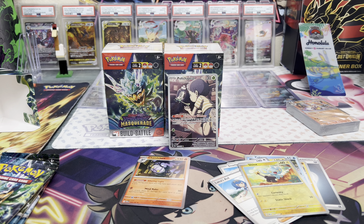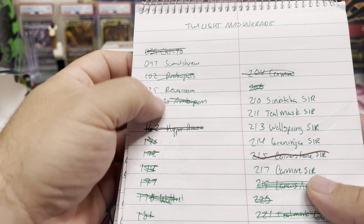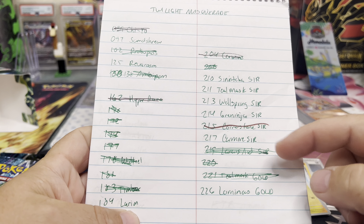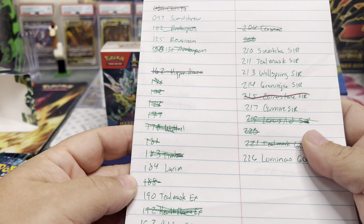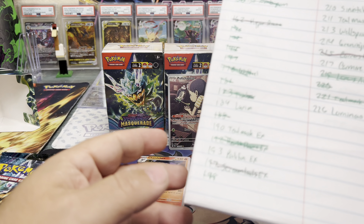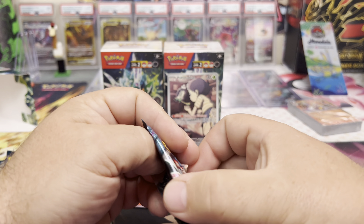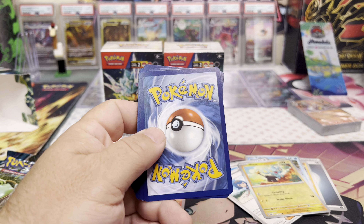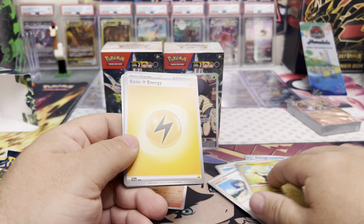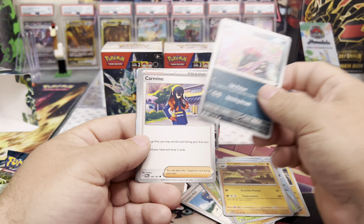Coming to our Twilight Masquerade checklist — we need two reverse holos still, we need all these SIRs, Carmine would definitely be a good pull, Greninja, Luminous Gold Energy. I don't think we need that specific IR 170-something — looks like we got them all, so that one will go in the giveaway. If we don't get a lot of cards here, I'll definitely add to the pot from pulls in past videos.